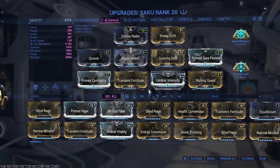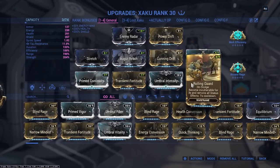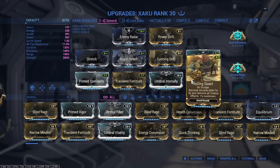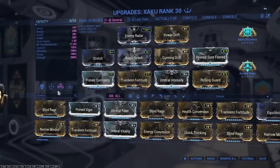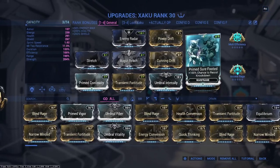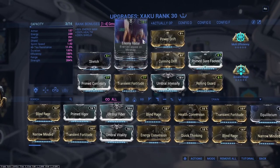Strength is your main priority, but range is really important on this build too. I'm going with 190% range — I don't feel like I can fit much else in. I might be able to take out Rolling Guard, but Rolling Guard is a good defensive mod in case I mess up — I can quickly use shield gate to my advantage and get back into Quiver. Prime Shield Footed is there if I want to use explosive weaponry like Zarr or Ignis, and it also protects against knockdown from eximus units.